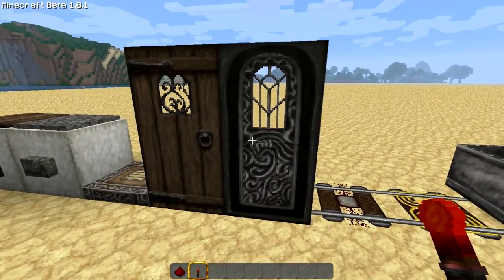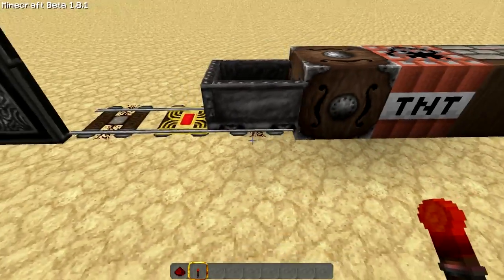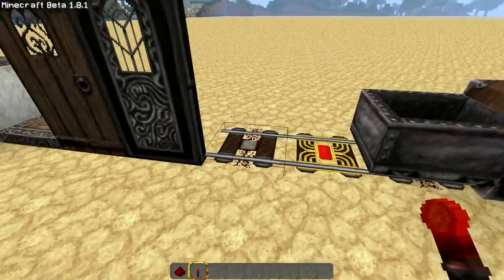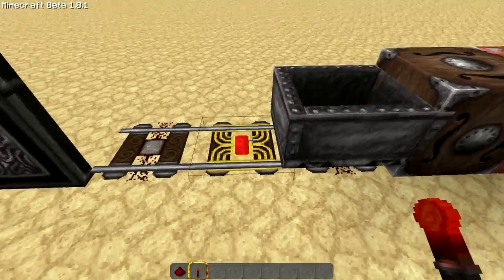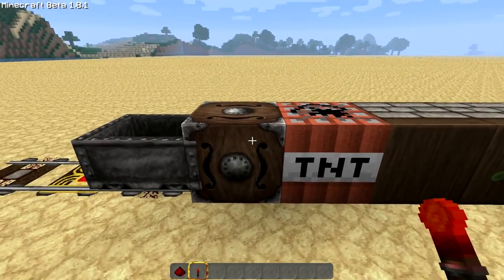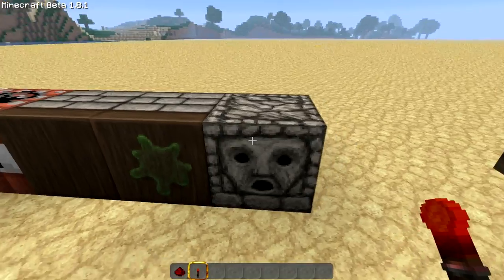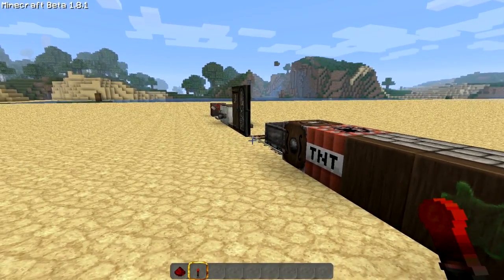The iron door, the detector rail — one of those pressure detector rails — the powered rail, minecarts, which are obviously affected by that, note blocks, TNT, your pistons, and your dispensers. If there's an item I'm missing, guys, please let me know.